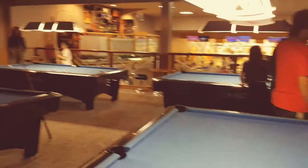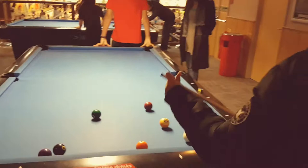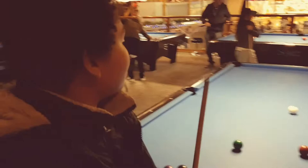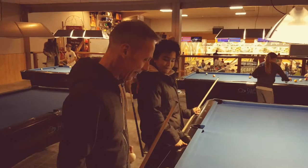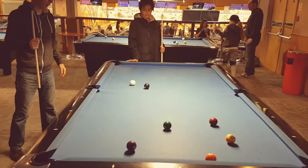Luke, you can come off the cushion. Just hit it as hard as you can — oh, unlucky! Now it's Pete's turn, ball in hand Pete, so you can move the ball wherever you like. You're going for the four — remember, don't want to snooker yourself again. Now Luke's turn again.